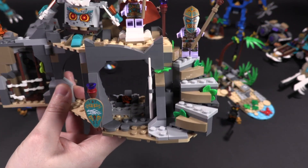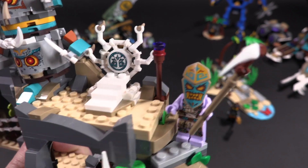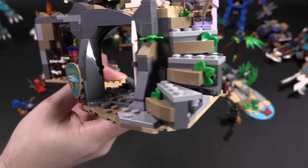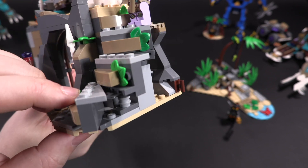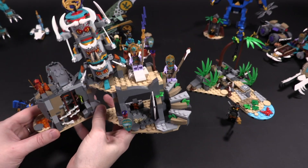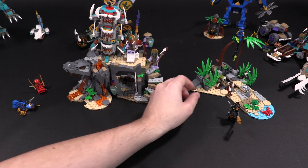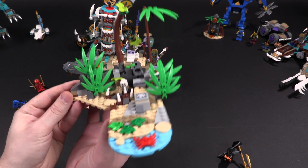Moving over to this area — I like that you get an extra shield and a little extra staff piece you can give to minifigures. There's a wonderful build for a throne with some sticker detailing and tooth and bone arms sticking out the back, and Chief Mammatus fits in nicely. There's also a wonderful build for a staircase — it's connected at the top while the bottom uses tiles that prevent it from being pushed too far and breaking.